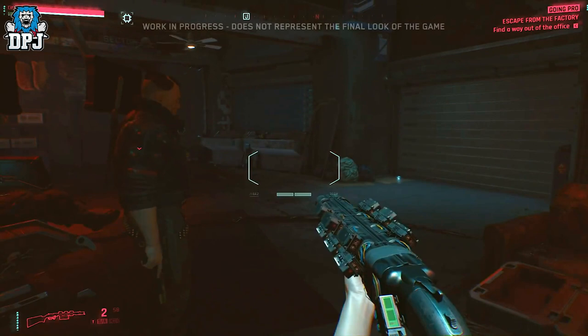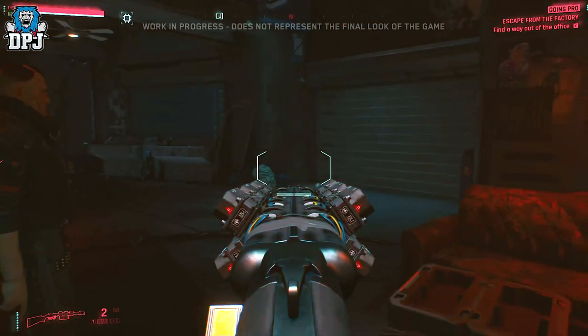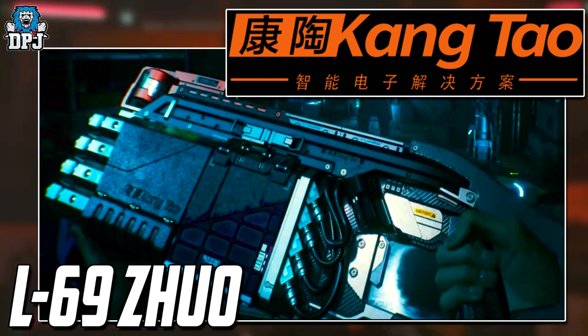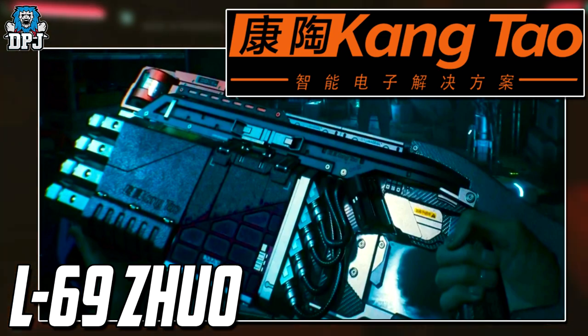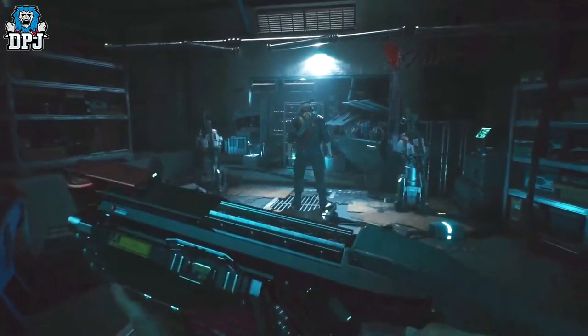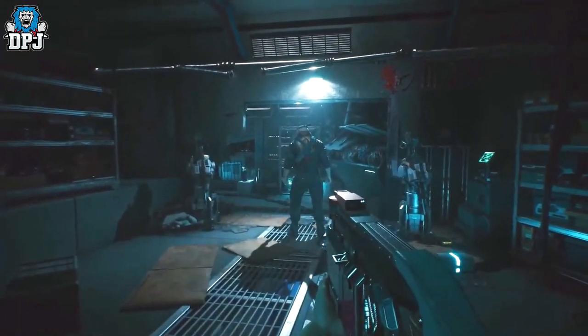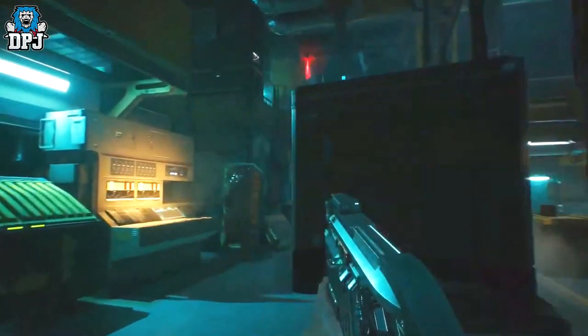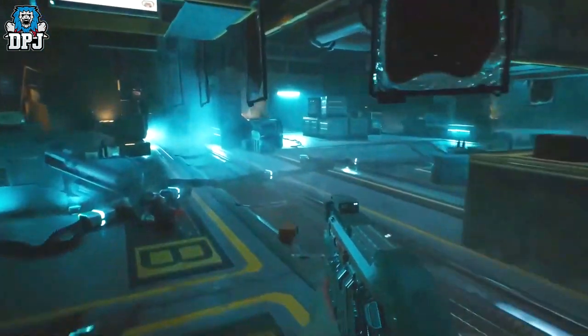One of the more impressive weapons found in the research is the L69 Zhuo — a shotgun with 8 barrels made by Kang Tao. It has the ability to lock onto 8 targets at once and fire simultaneously, dealing minimal damage to all targets, or focus all shots on a single target dealing massive damage. Entering a room and clearing every target with a single shot has never been easier. This is almost certainly a legendary weapon — but imagine if it isn't, what does that say about how great the legendaries must actually be?